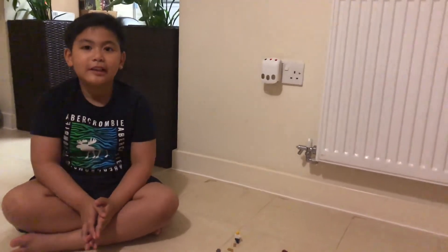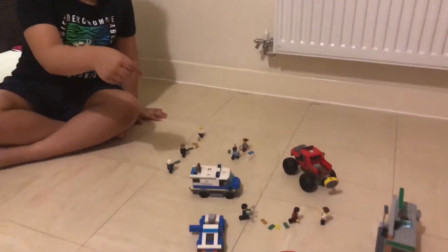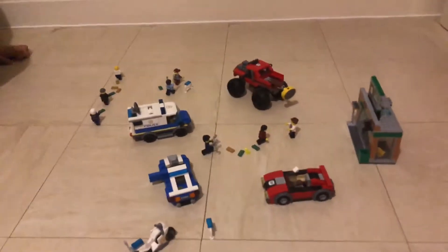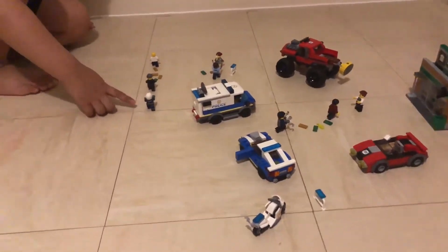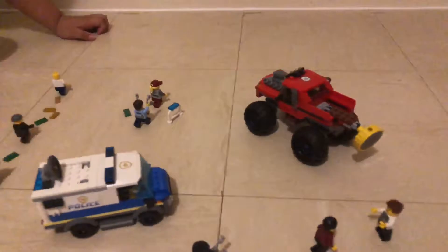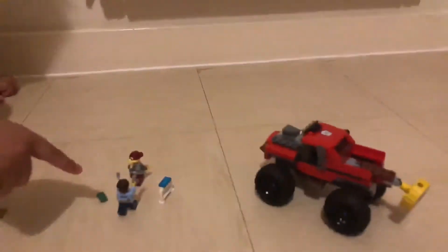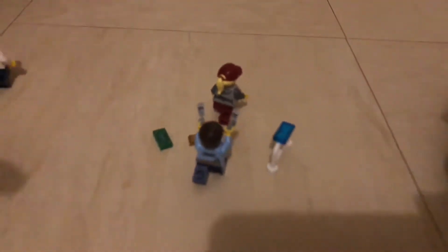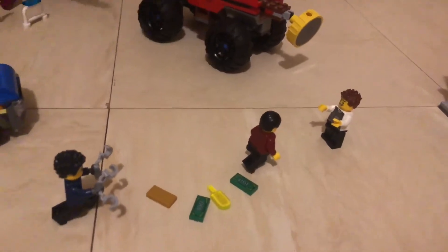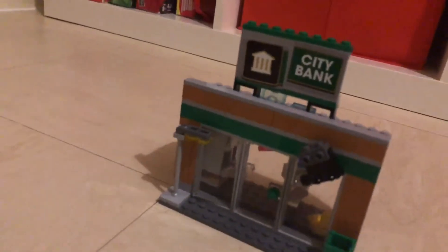Hello guys, welcome back to my channel. Today I'm going to explain this scene I've just made. It's all about a police chase on foot. There's a police officer chasing two of them, and there are lots of trails of money and gold they are leaving. Over here there's a police officer chasing the boss, and over here there's a police officer chasing one of the robbers.